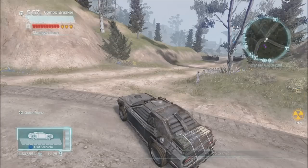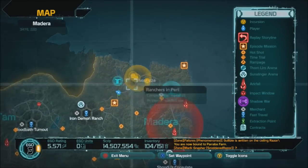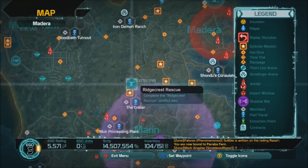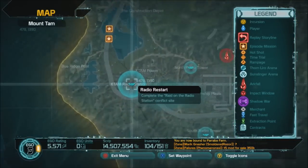If you ever wondered what these blue areas are when you look at your map, that's what I'm going to tell you about. These are what we call reputation contracts.